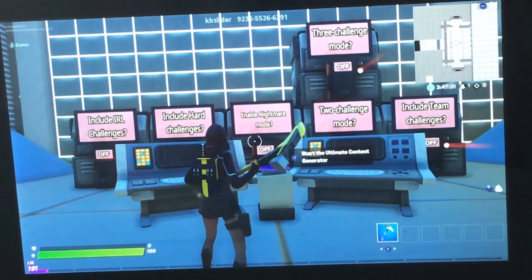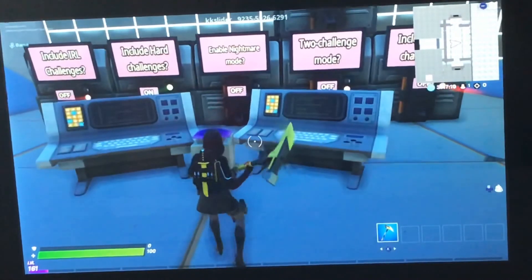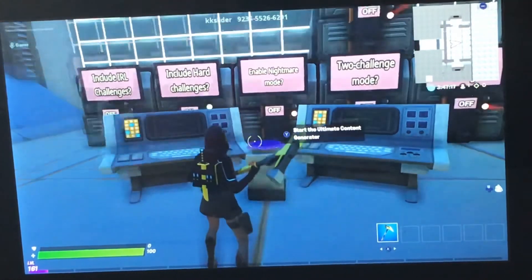Remember guys, the map code is right above my screen, and it is 9-2-3-5-5-5-2-6-6-2-9-1. If you guys want to play this map, just type in the code.